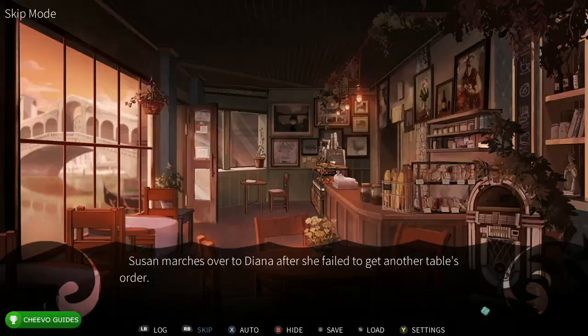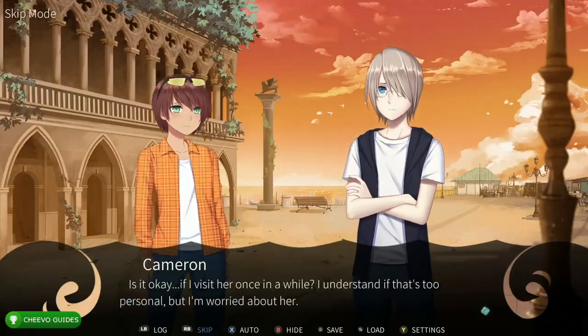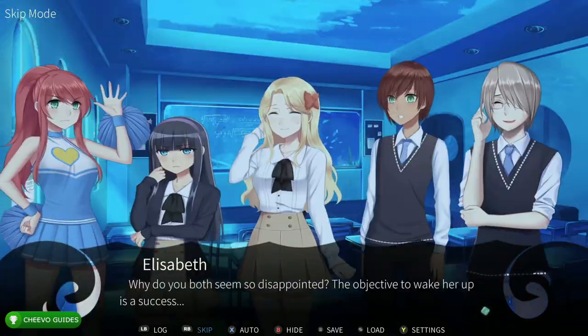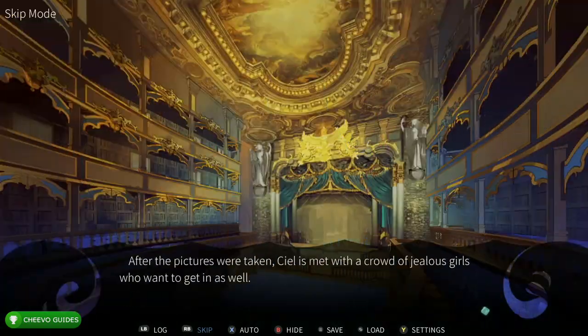After that, it kicks you back to the screen where you choose the four characters. Then you're going to choose the second character, get the second character's ending, and rinse and repeat for the third and fourth character. After you've fast forwarded through all four character endings, go back to the settings where there will be a brand new special section where you can access some special scenes. Watch that special scene, and after fast forwarding through it you'll unlock your final achievement or trophy.